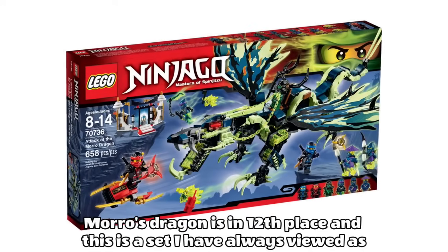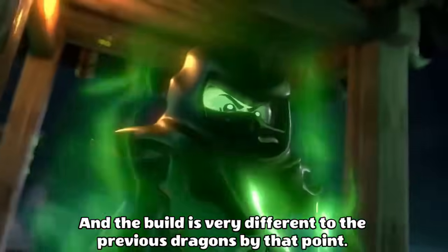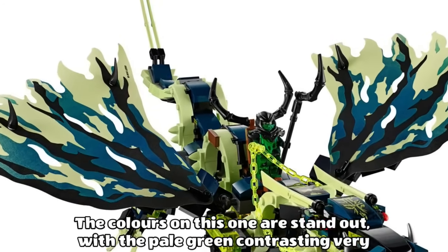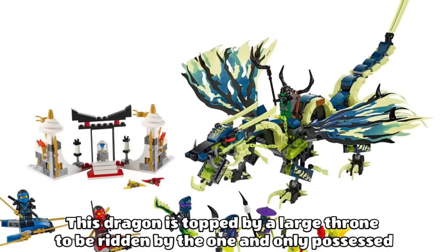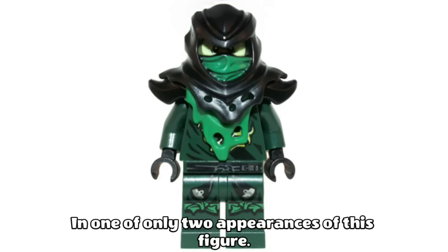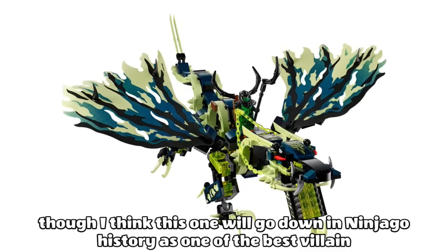Morrow's Dragon is in 12th place, and this is a set I have always viewed as being nearly unachievable levels of awesome. This was the coolest possession set out of all of them when it released, and the build is very different to the previous dragons. This dragon looks a lot more like a traditional Japanese dragon due to the ribbon-y, curvy body shape. The colours are standout, with the pale green contrasting very well with the dark blue, and the green chains — or should I say reins — are a nice touch. This dragon is topped by a large throne to be ridden by the one and only possessed Lloyd, in one of only two appearances of this figure. The head looks very fierce, but the mouth may be a bit too straight looking. I think this one will go down Ninjago history as one of the best villain dragons of all time.